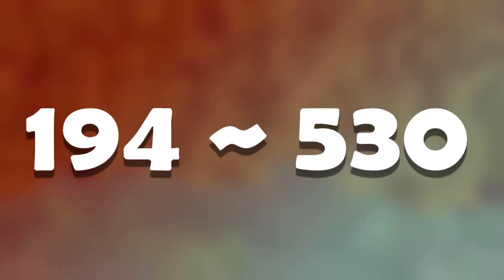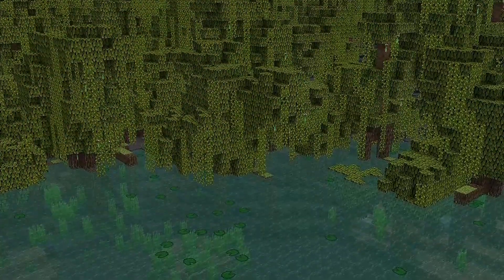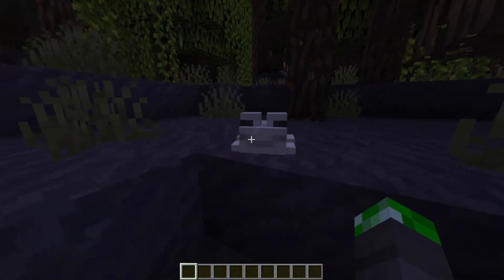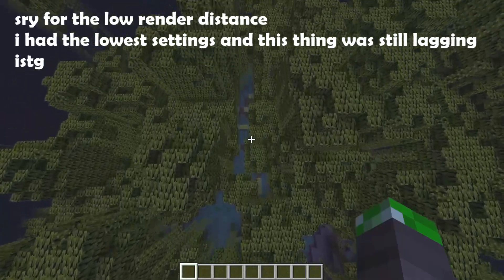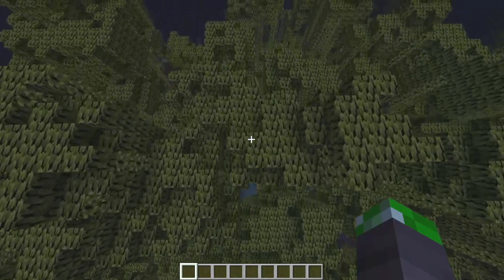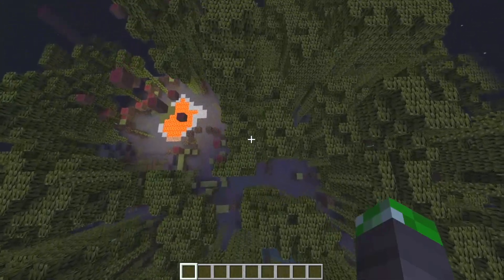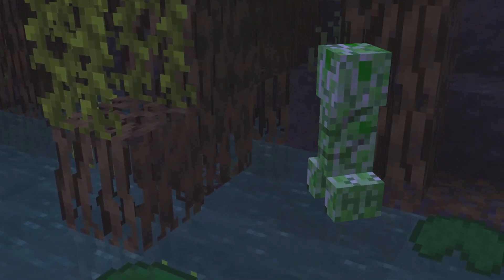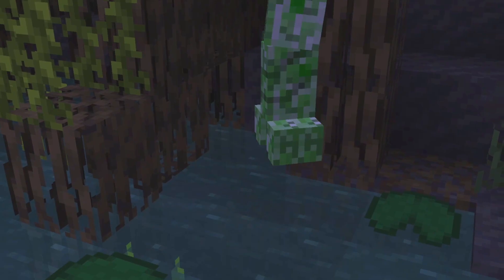If you decide to go to these coordinates instead, you can find the Mangrove Swamp, and it looks pretty cool. You can find a ton of frogs in here, along with a ton of mangrove trees and new blocks. This Mangrove Swamp is also really, really big — seriously, it's pretty much 800 blocks long, and it has a ton of lava pools too. The Mangrove Swamp does have a lot of mobs though, because all the Mangrove Trees cover up the sunlight, which allows them to spawn, so you should be careful of that.